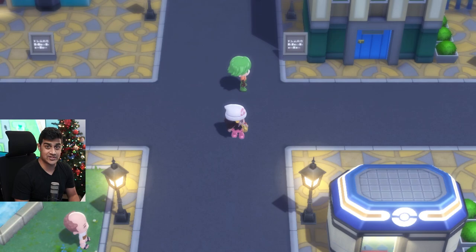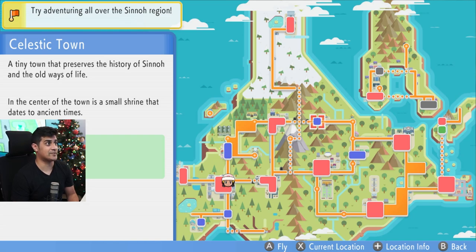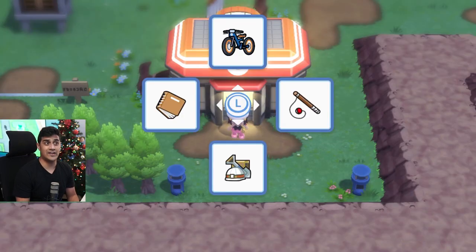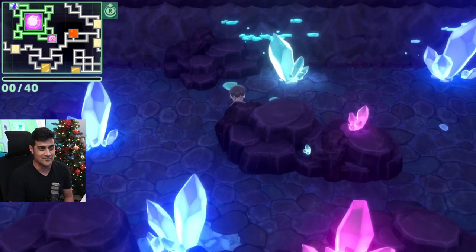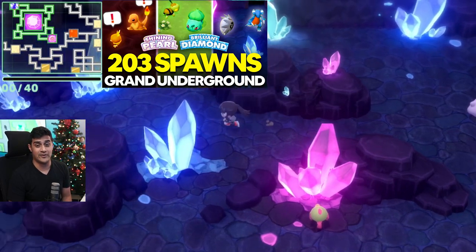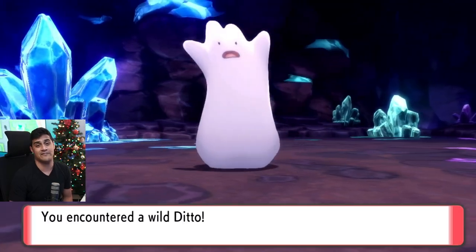We're going to go over the two locations where Ditto spawns. For the first one, you want to head over to the Grand Underground. The best place to enter is Celestic Town. You have to go to the Dazzling Cave. When you come to the Grand Underground, go inside the Dazzling Caves — these are the purple squares you'll find here, and they're the most beautiful biome. You just find a Ditto, and note this is post-game.